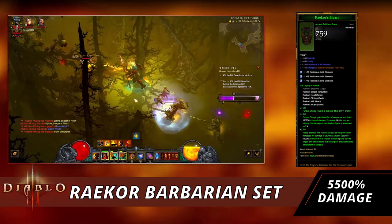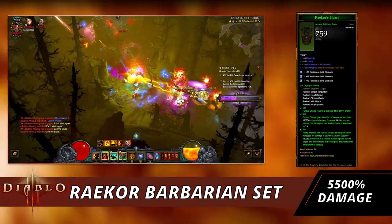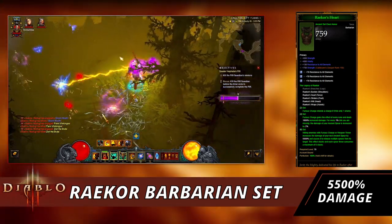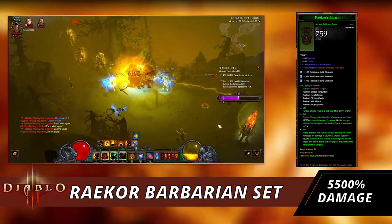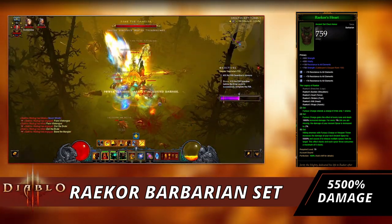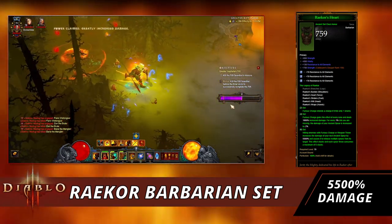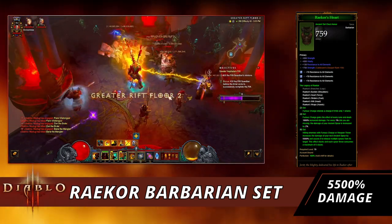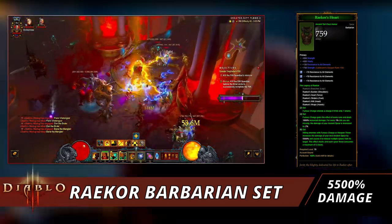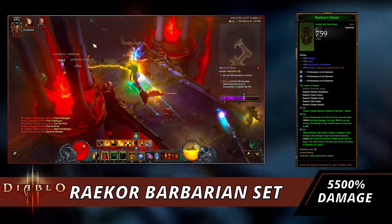At the four-piece set, Furious Charge gains the effect of every rune and deals 1000% increased damage. This isn't where we're going to be getting our damage from — we're getting it from Ancient Spear. Also at the four-piece, for every one percent of life you're missing, the damage of your Ancient Spear is increased by two percent. So as you take damage up in enemies' faces, you deal more.